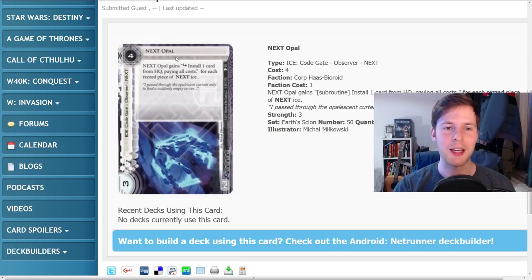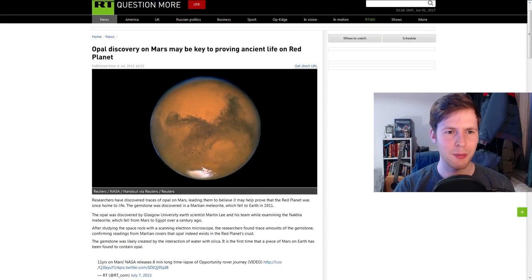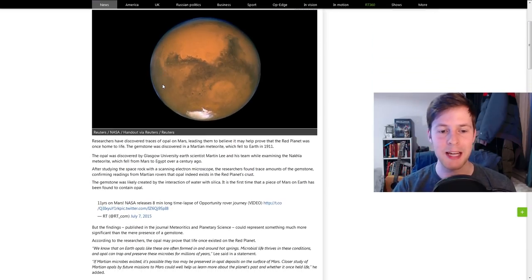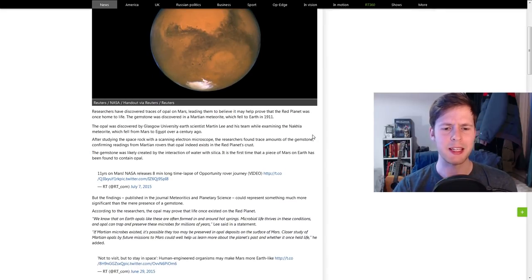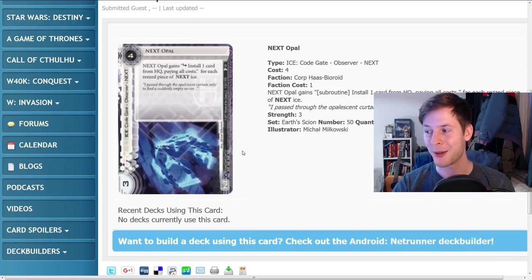Interestingly, with the flavor, opals do actually exist on Mars — that's really fantastic. Opals were discovered on Mars back around 2015, and the discovery is a pretty big deal because opals are generally generated in hot springs. That sort of wet-hot environment encourages microbial life, so the existence of opals on Mars might actually provide a lot of evidence for the existence of life on Mars at some point in time.